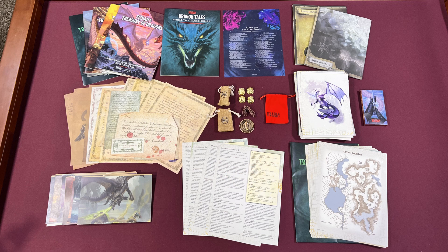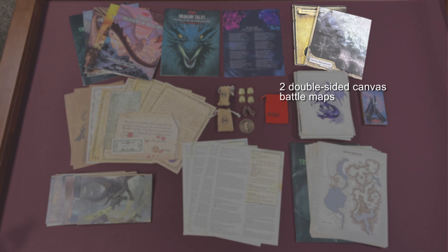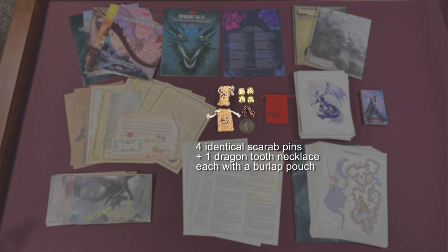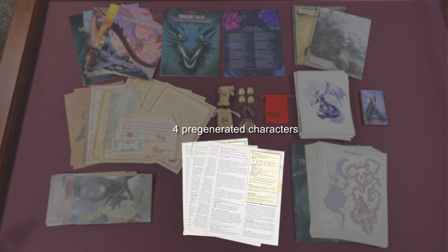So let's start by getting an overview of everything included in the Fizban's box. As always, you get the Fizban's book divided into smaller booklets. There's a new saddle-stitched booklet called Tales from the Warehouse, which contains 10 encounter frameworks and a short adventure. You also get a sheet with the Elegy for the First World. There are two double-sided battle maps on canvas paper, 14 in-world handouts — many designed to kick off the included encounters — a dragon tooth necklace and four dragon horde scarab pins, a coin of completion for Fizban's, 60 encounter cards, 25 magic item cards, artwork pulled from the book to display to your players, four pre-generated character sheets, and 15 dry-erase dragon lair maps.